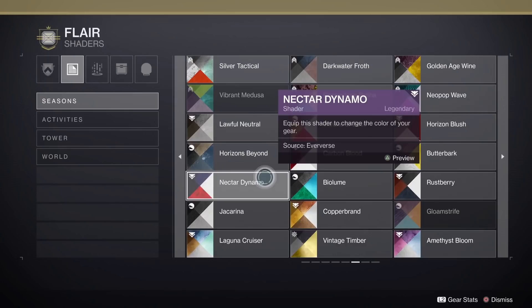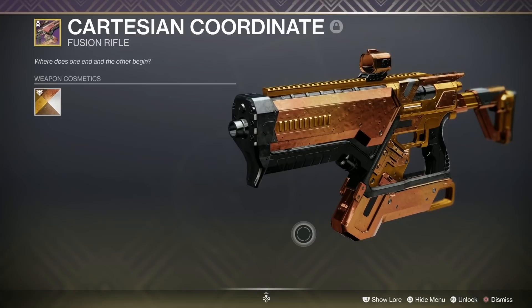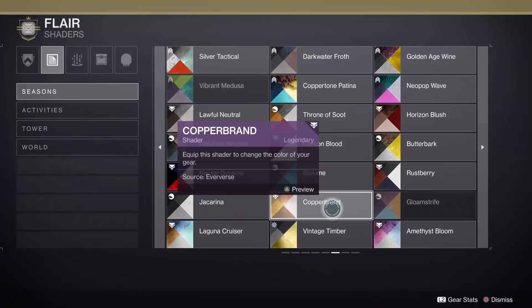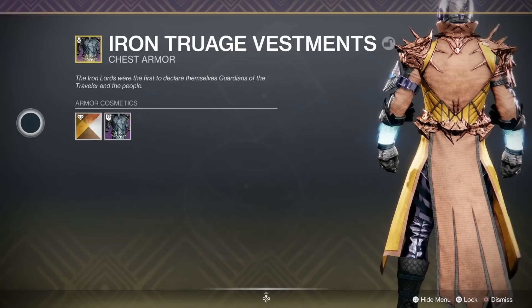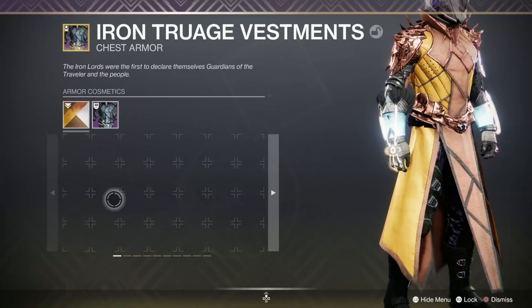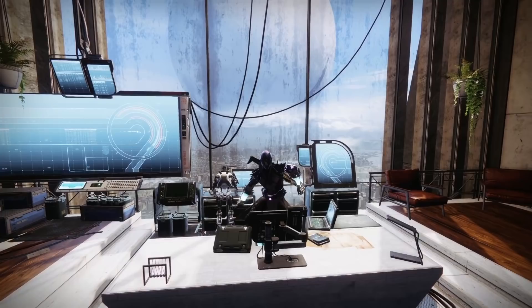The next two are from the same season — Season of the Hunt, from Eververse. First is Copper Brand, where 42% have it. It doesn't have a massive animation, but you can see a gentle pulse rippling down the side of the Cartesian Coordinate — a nice goldy-coppery color. Then there's the Laguna Cruiser, which has a similar effect in a nice opposite blue — very pretty. On armor, both are too subtle to see much, but they work well on weapons.